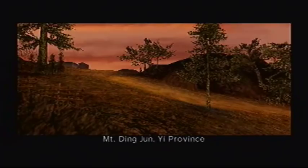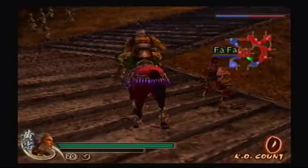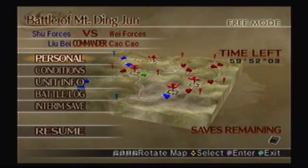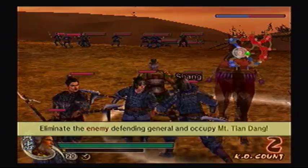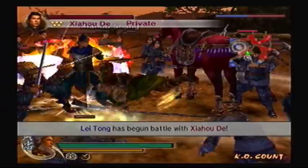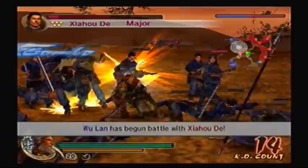Drive out the Wei army and seize Han Zhong — first, attack Mount Tian Dang on three sides. In order to get the fourth weapon here, you have to defeat both Xia Hou Yuan and Zhang He within five minutes, or at least before Cao Cao shows up. When you defeat Xia Hou Yuan, you'll see an item report — that's for the Way of Musou. When Cao Cao shows up, you'll get another item report, provided you've completed your conditions. That's for the fourth weapon.